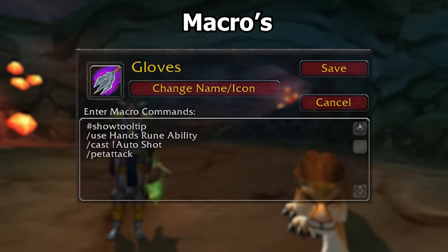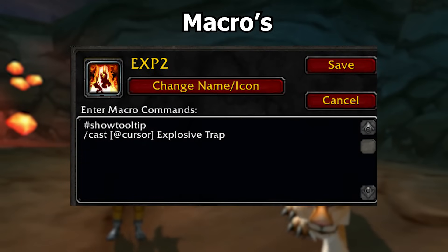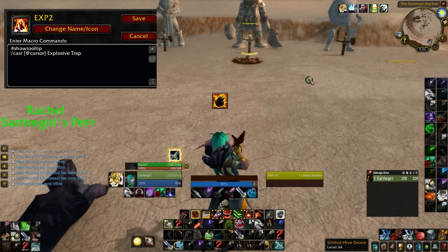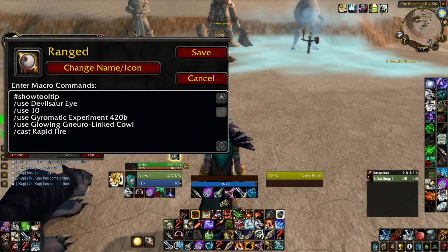For easy macros: if you don't want to manually send your pet every time, put a slash pet attack macro on some of your attacks — but do not put it on Hunter's Mark, or you will end up pulling the boss early. Just put it on any of your shots. Also make sure you have at-cursor macros for your traps — this will always send your traps wherever your cursor is, so you don't have to press the trap a second time. The last important macro is a cooldown macro tying all your cooldowns together so you can use them as you're about to burst.